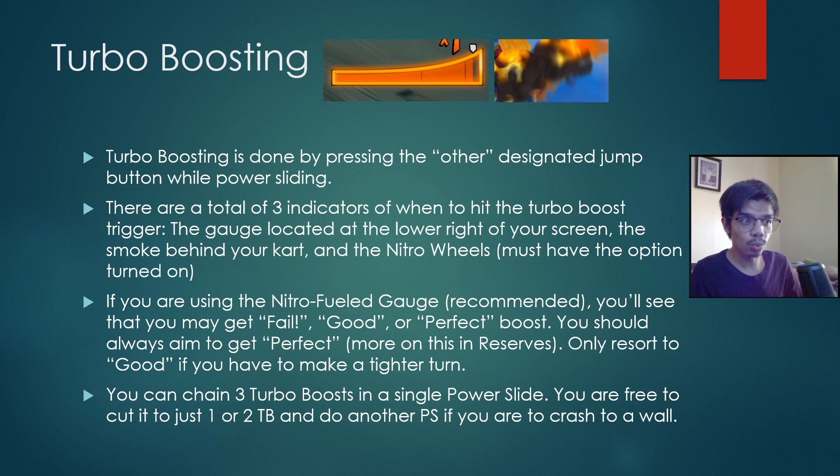The nitro wheels option must be turned on. When you power slide, the wheels of your cart glow from the outer perimeter to the inner perimeter. Using the nitro fuel gauge — which I recommend — you may get a fail, good, or perfect boost. Always aim for perfect. If the gauge is filled only partway in the early zone, you get a fail boost — that's a big no-no. You won't get any boost or any reserves from it.